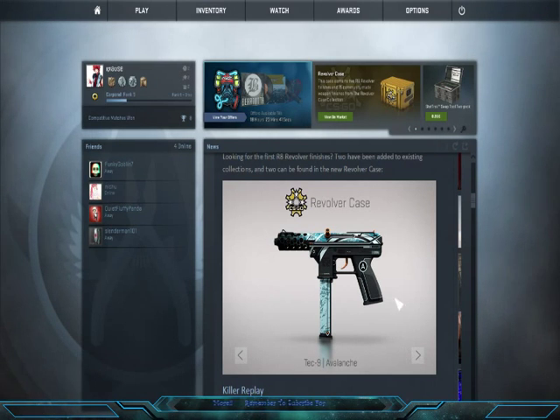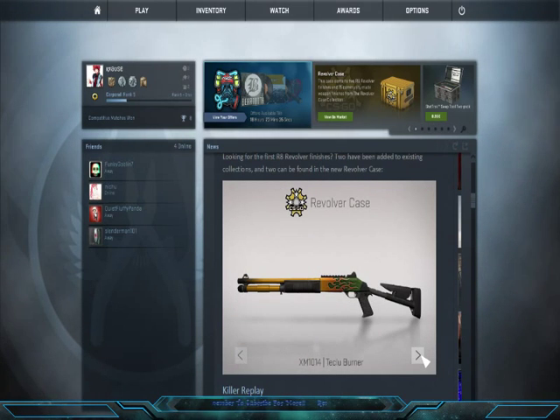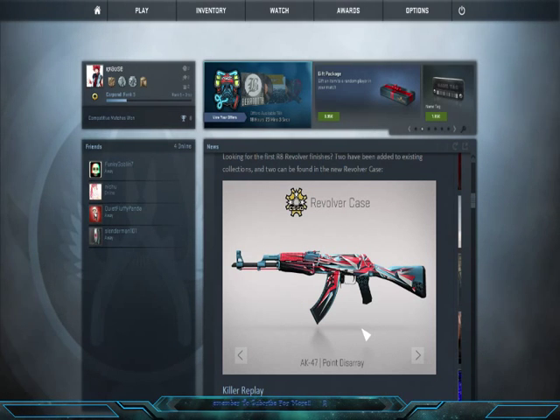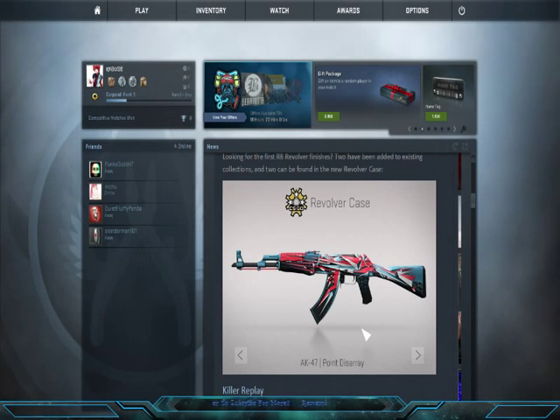The Tec-9 Avalanche — there are nicer Tec-9s, but it's still a nice skin to have. The XM is probably my most hated shotgun in this game, and I don't actually like this skin either. The AK-47 Points — this is a nice AK. Finally a good AK! We needed a nice AK that's bright and colorful. There's very few I actually like, but this one is definitely my favorite at the moment.